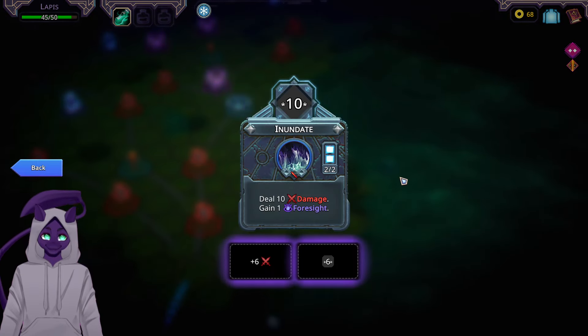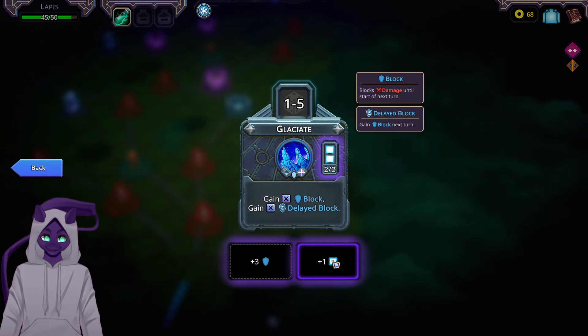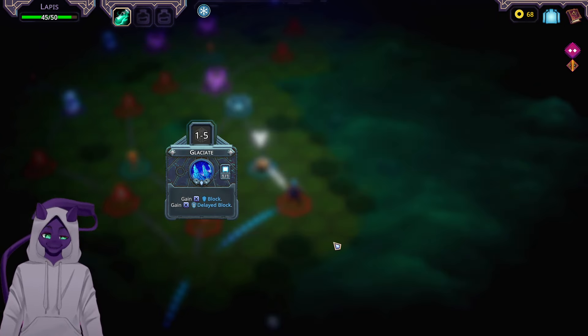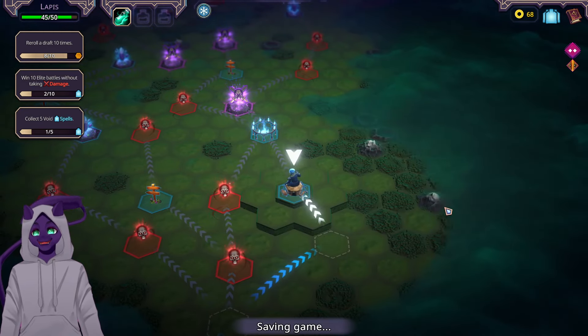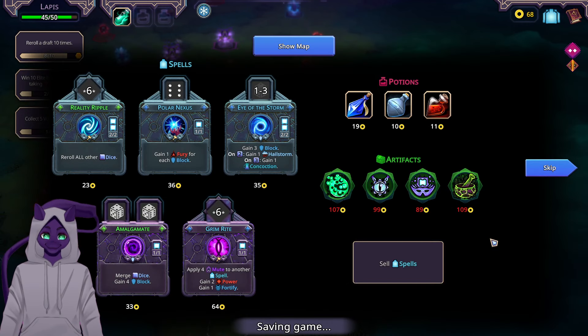We get a Poison Vial — deal 10 damage and gain foresight, which gives me more dice next turn. Glaciate seems really good, especially since it has a higher range than my other spell. Why is this lagging? That's weird — it should not be lagging. Maybe I should restart real fast. We have a decent bit of money.